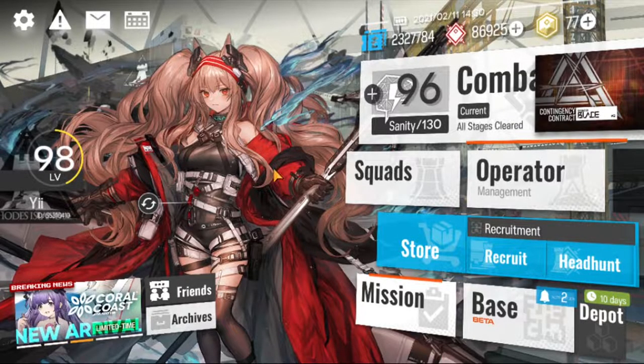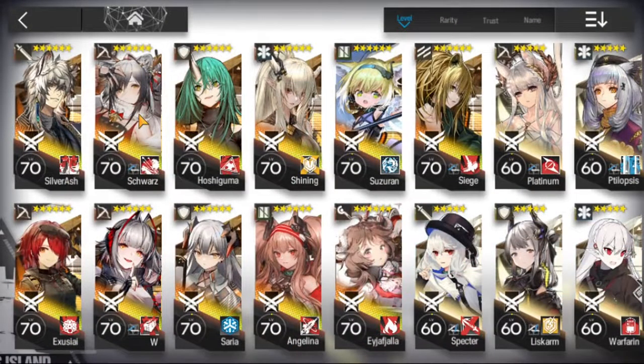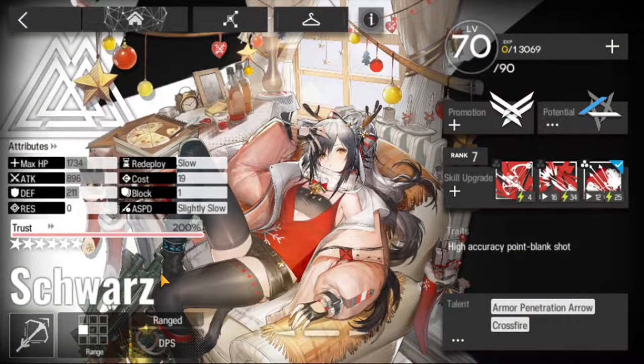Now that we've addressed the rarity elephant in the room, this is the operator screen. By tapping the left side, you can view the stats of your operator. Attack and HP are self-explanatory. Defense means your operator takes decreased physical damage, and resistance means your operator takes reduced arts damage. Redeployment time indicates how fast your operator can be deployed again when retreated or dead. Cost is how many deployment points the operator takes to place down, and block count indicates how many enemies the operator can block. Usually ranged operators will not have to block any enemies at all since melee enemies can't get on ranged tiles. ASPD is the attack interval of the operator.